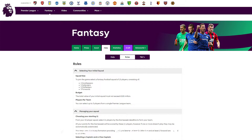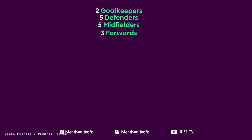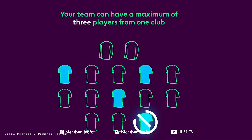But to make teams and score points, there are some rules. FPL gives you 100 million pounds to create a team of 15 players. In those 15 players, you have 2 goalkeepers, 5 defenders, 5 midfielders and 3 forwards.